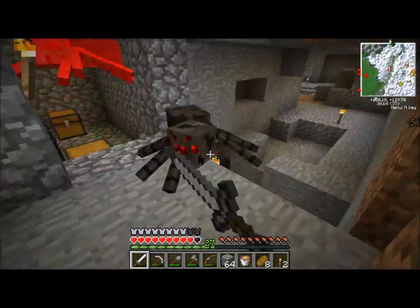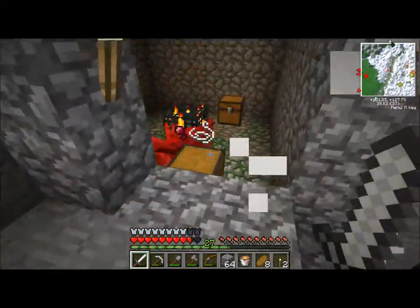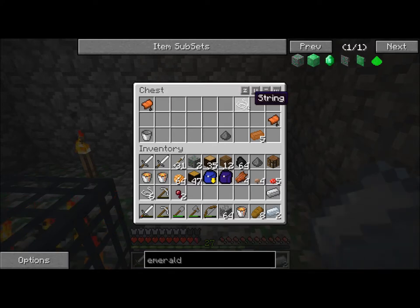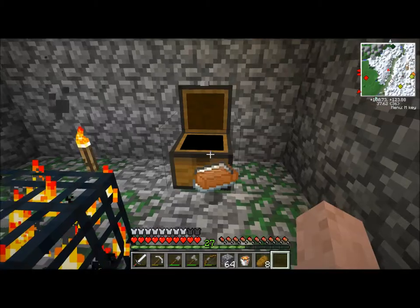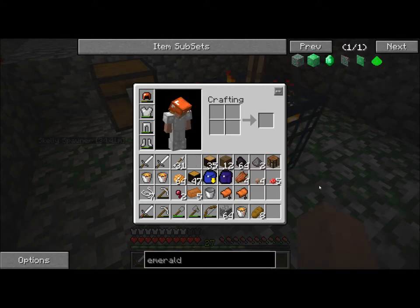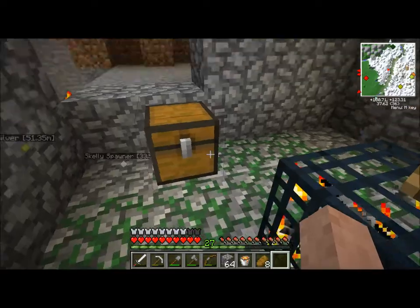Hey look, a spawner — it's a spider spawner. What's in the chest? Good stuff. These can go in the backpack. Not those ones, but the rest of them can. What about these? Can these not go? Nope, I guess Monazite doesn't work.